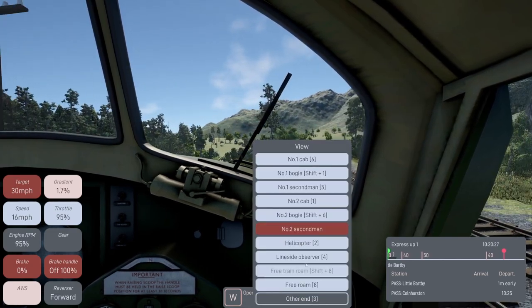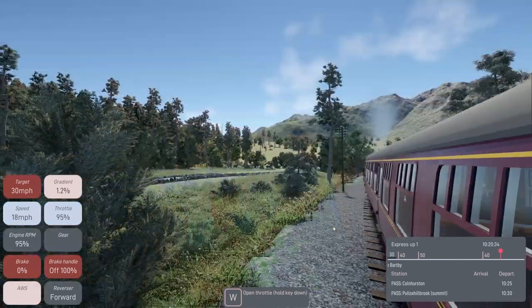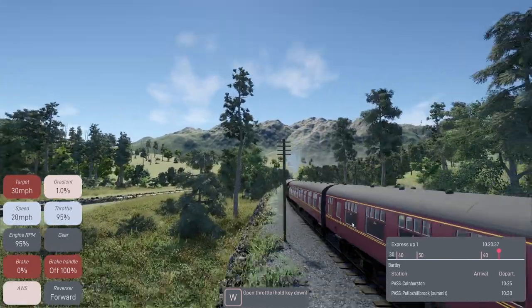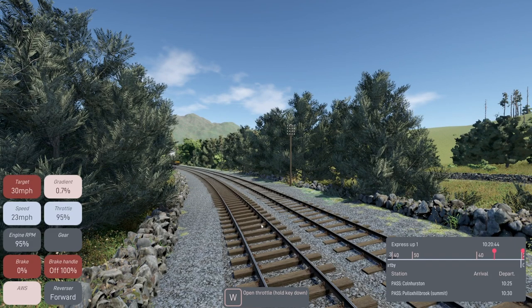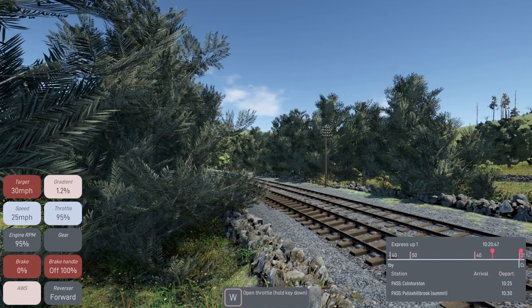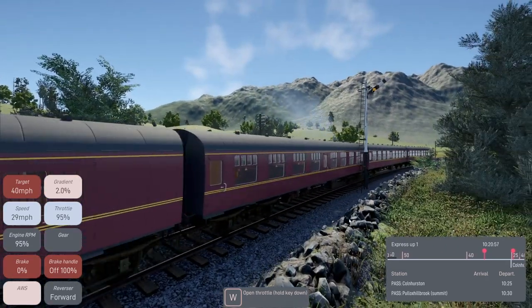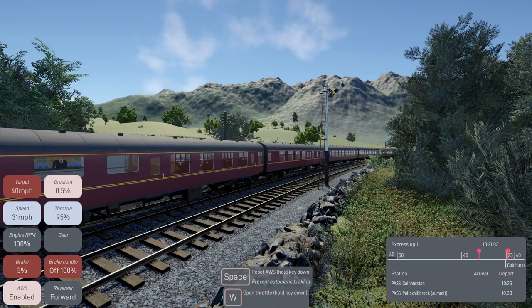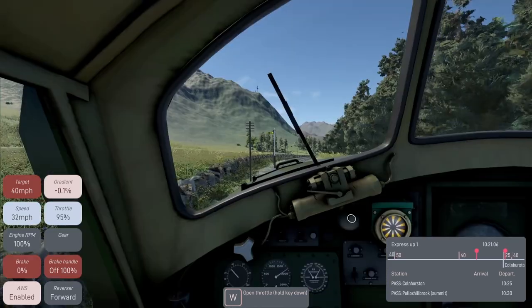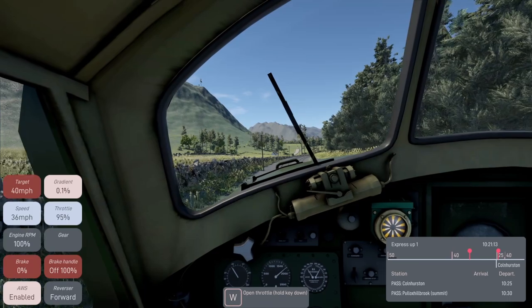We've got a free roam view as well which puts us outside like this. This is what I was looking for last night - I can go and hide up here and to the side, and as we come through... oh look at that, we've got a Class 37 with four top headcode going the other way. Excellent!